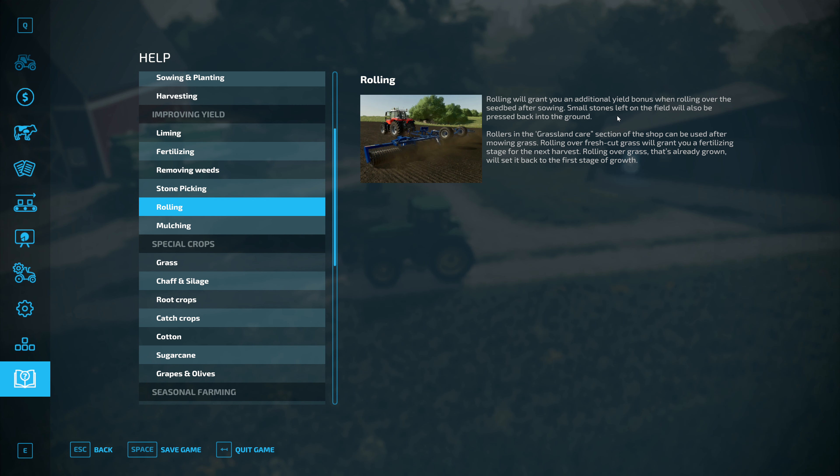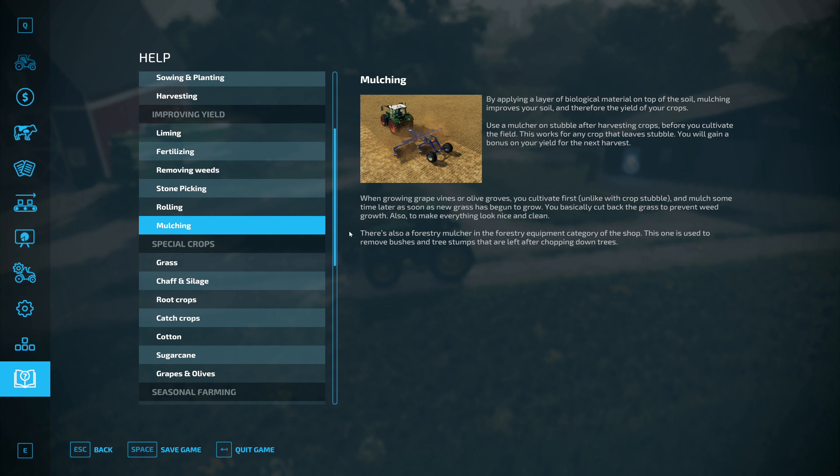Rolling ground — small stones left on the field will be pressed back into the ground. So maybe the medium stones, the orange level ones, can't be rolled back in. I don't know. I haven't actually seen any orange on the map.